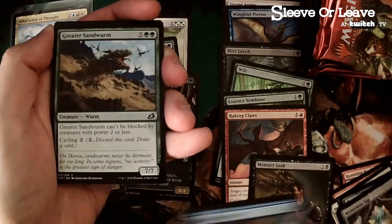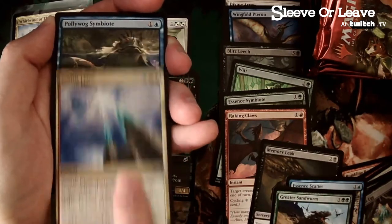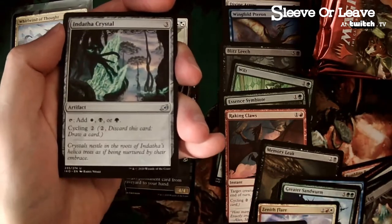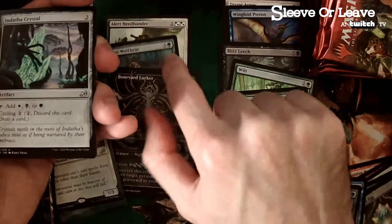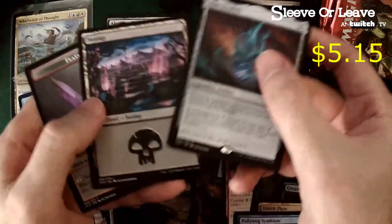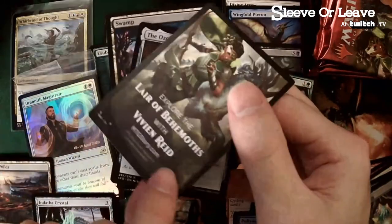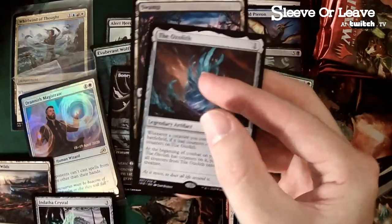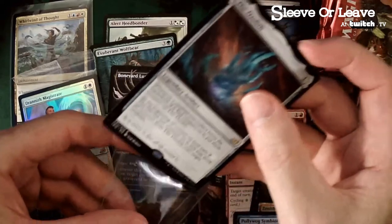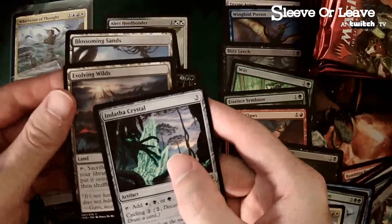Green cycler — super strong. Zenith Flare! Oh, we're going cycling, guys — it's gotta be. We gotta go cycling now. Hey, we got the Pollywog Symbiote guy again, Baby Godzilla. Here are our colors right there: green, black, white. We got all the mana fixing we need. Oh, Ozolith — that's valuable, we've already opened one. Plus the land — wow, Feather. This is from the Phoenix set. We got to set this aside, keep it with our Phoenix.